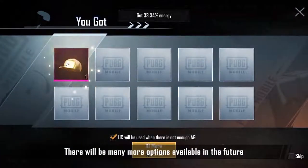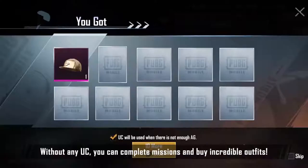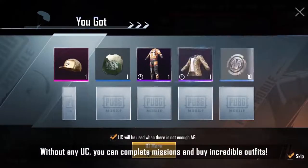There will be many more options available in the future, too. So even without any U.C., you can complete missions and buy incredible outfits.